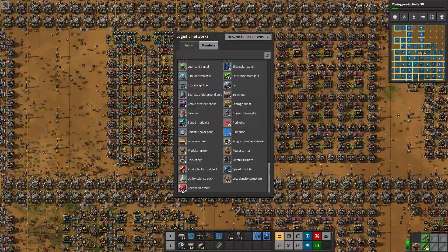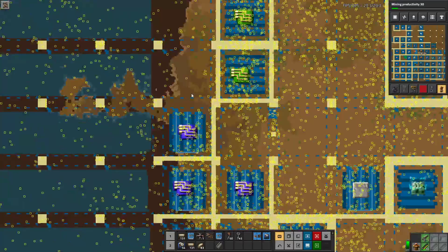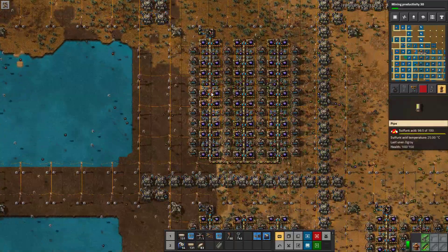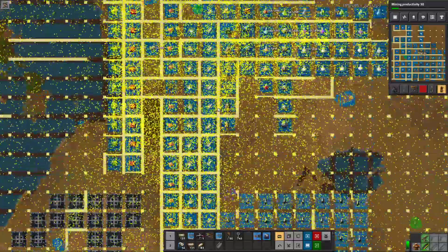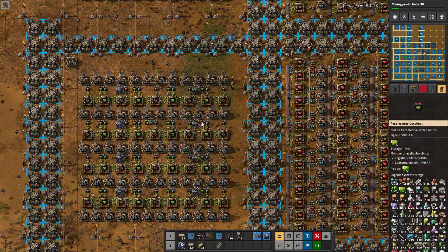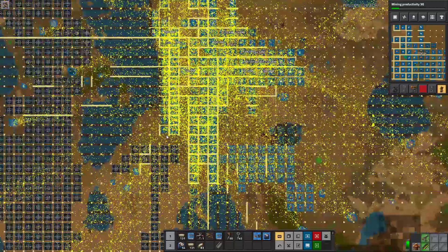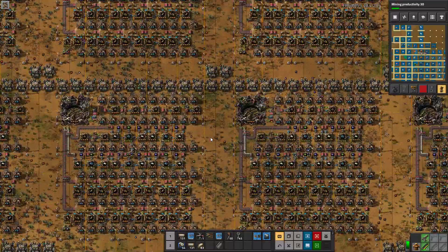So right now this is still lacking, of course it will be, because we now run double module production. That will probably mean that this will be taxed a bit as well, but I don't really mind it. They're all running at the moment, but that's just because these are buffering up, so that should be fine. Hopefully we have enough green circuits being produced to handle this - at least we are making a ton of things around the base.